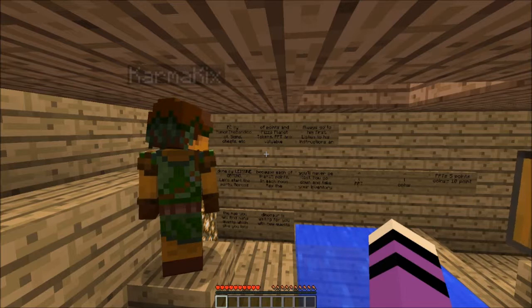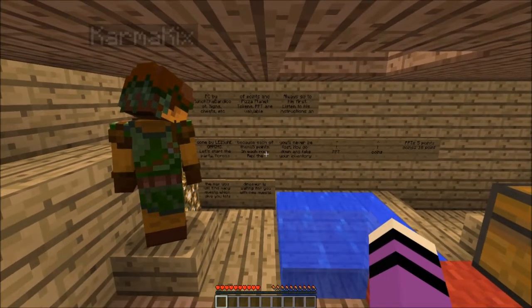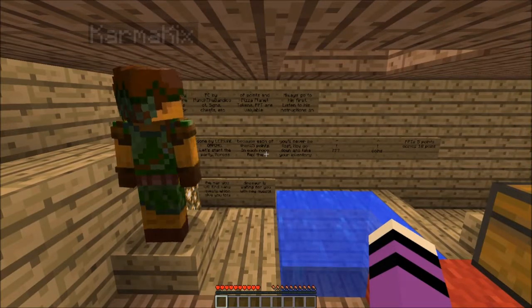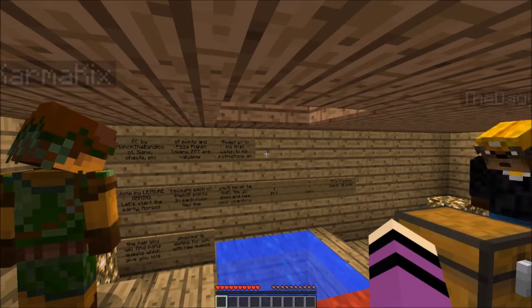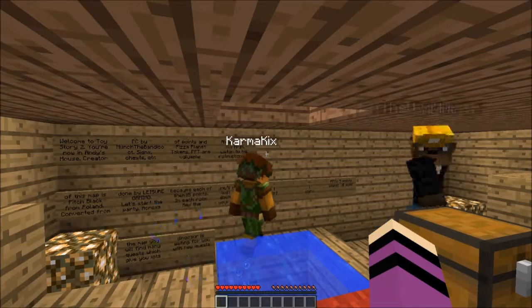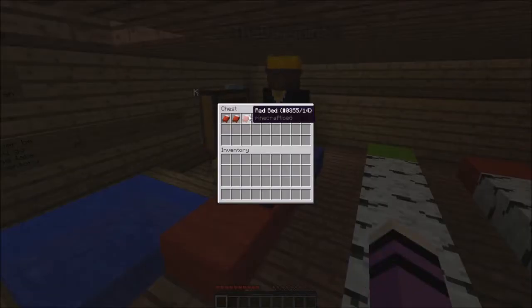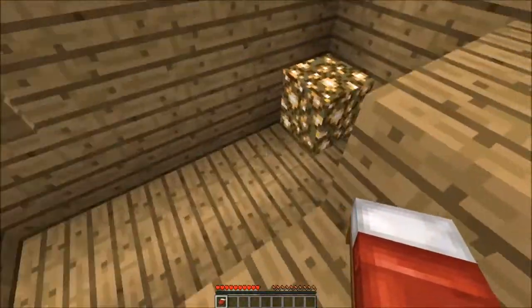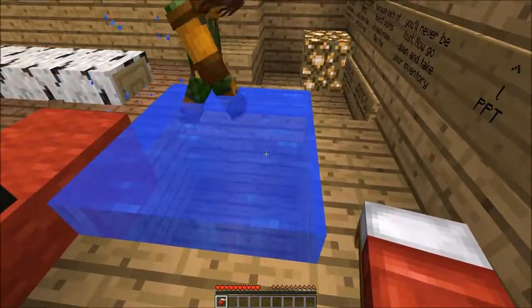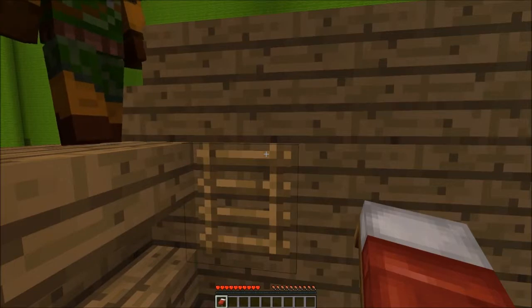Across the map you will find many quests which give you lots of points and pizza planet tokens. PPT are valuable because each of them equals five points. In each room, Rex the dinosaur is waiting for you with new quests - always go to him first. Listen to his instructions and you'll never be lost. Go down and take your inventory. There's supposed to be PPT and coins here.